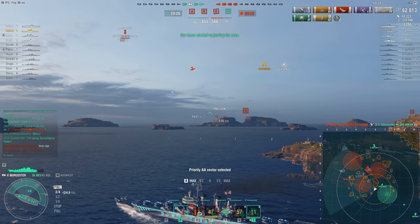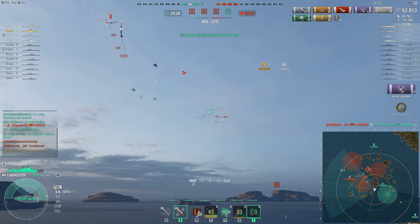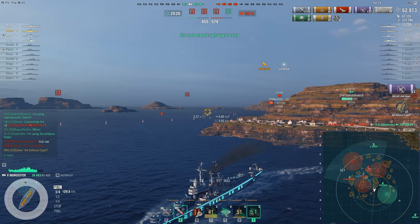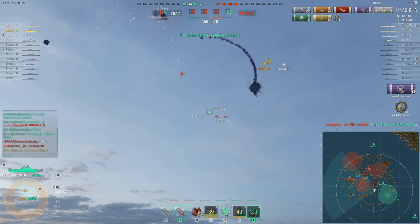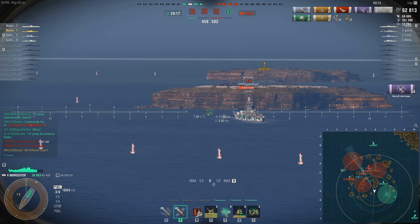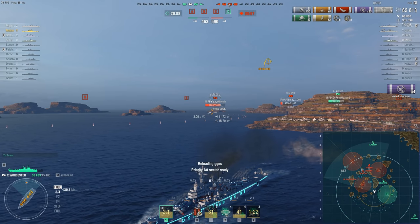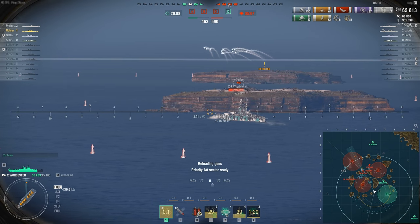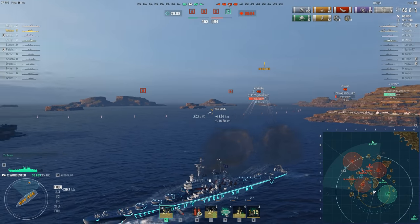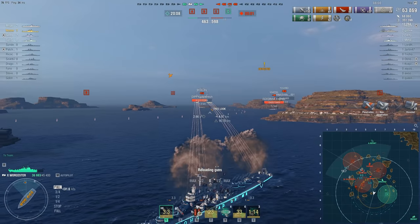This game is still not decided. Unfortunately, Yoshino takes out our friendly. I'm just trying to deal with the air. We got AA Defense Expert, which is awesome. I'm sure he's so frustrated by this — it warms my soul whenever I see the aircraft carrier lose this massive amount of squadrons on an attack, almost to the point where he can't even get a successful attack off. It feels really good. It doesn't happen that frequently.